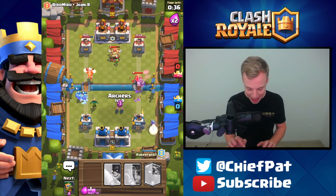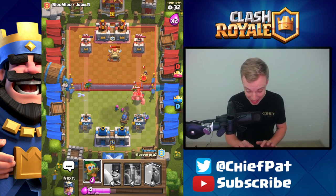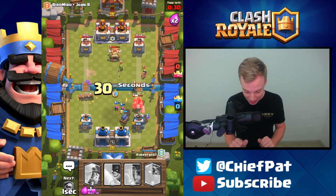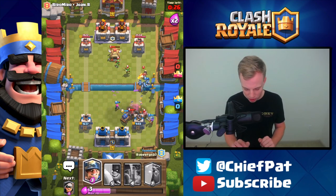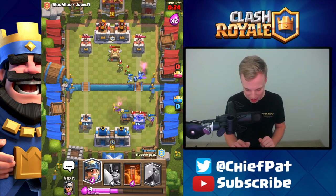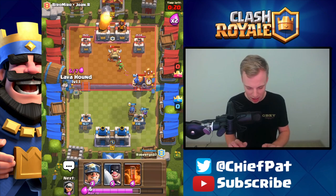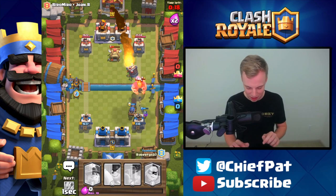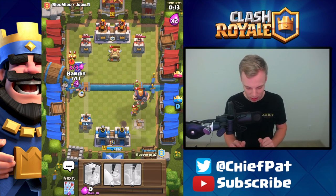And here's a Golem. How are we supposed to kill a Golem with what we've got? My teammates had this Cannon Cart the entire time. That Cannon Cart would do a great job against the Golem if it was a regular Cannon, but instead it's not going to be able to seal the deal. The Cannon's going to keep on moving, and I'm afraid we have to just pivot to the other side of the map. There's no way we're going to keep this side alive.